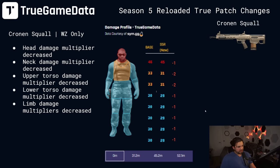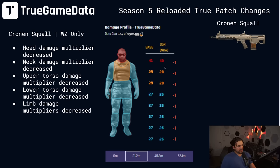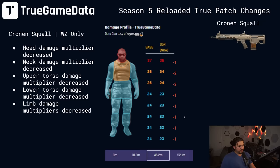The Cronin Squall got hit with a bunch of changes — it's been pretty much the meta since it came out. We got headshot damage multiplier decrease, neck multiplier decreased, chest multiplier decreased, stomach multiplier decreased, and extremities decreased. In the first range, minus 1 damage to the head, minus 2 to the neck and chest, and minus 1 to stomach and extremities. Second damage range, minus 1 everywhere. Third damage range, same pattern as the first — minus 1 head, minus 2 to neck and chest, minus 1 everywhere else. And in the last range, same: minus 1 to head, minus 2 to neck and chest, minus 1 everywhere else.